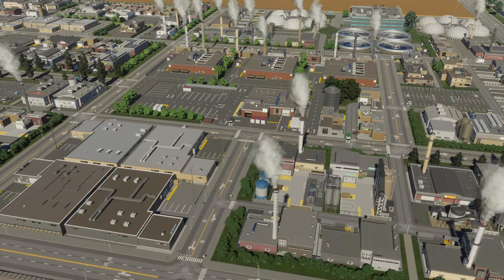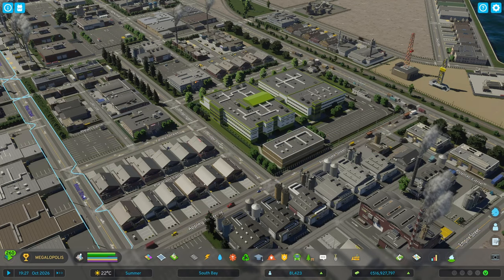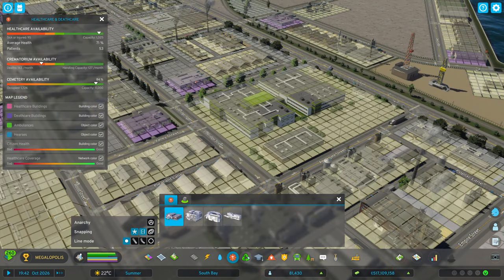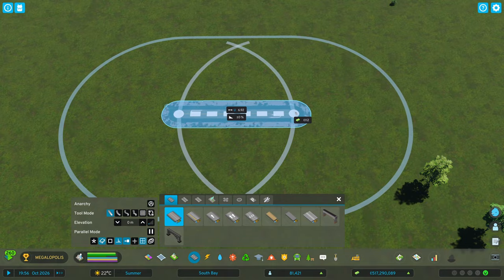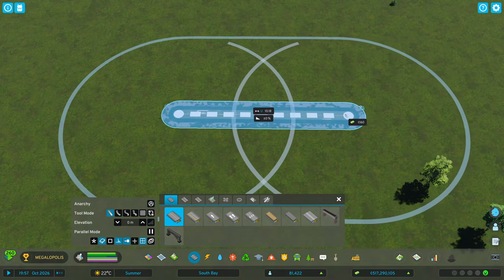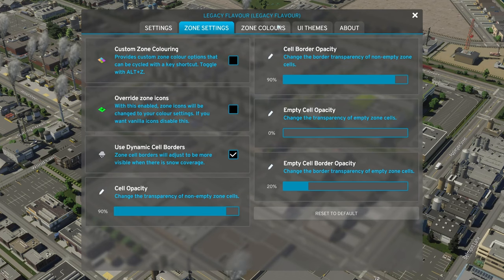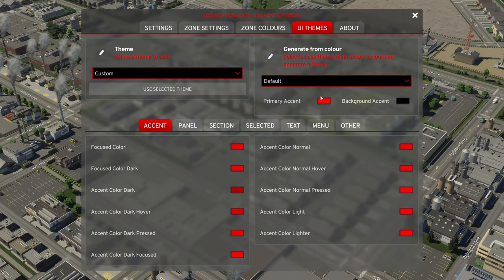The last mod I will talk about today is Legacy Flavor. After installation, you will see near the Info Views panel a new icon that looks like a backpack with cat ears. This mod allows all sorts of UI customizations and various options. You can get rid of the white interface when placing service buildings, stops, etc. It can display road length in units equal to one cell from the grid. It can alter the sun's position and the weather. It also has many other customizations for zone colors, cell colors, some color blindness modes, and the UI theme selector and builder.